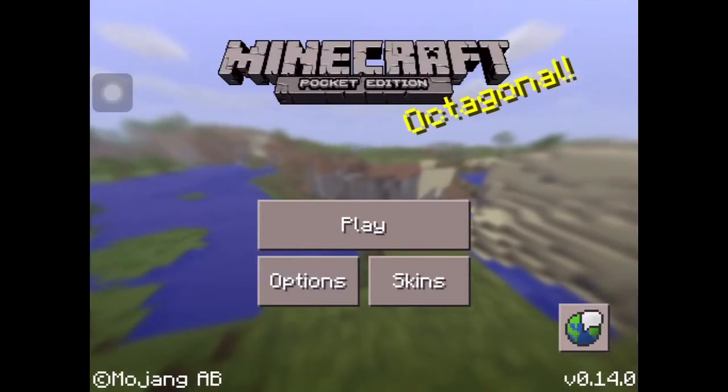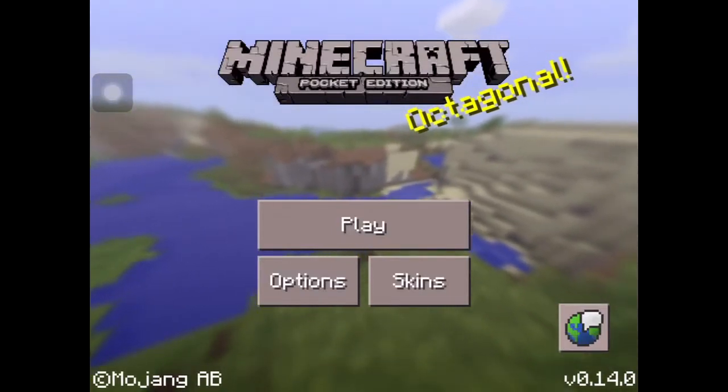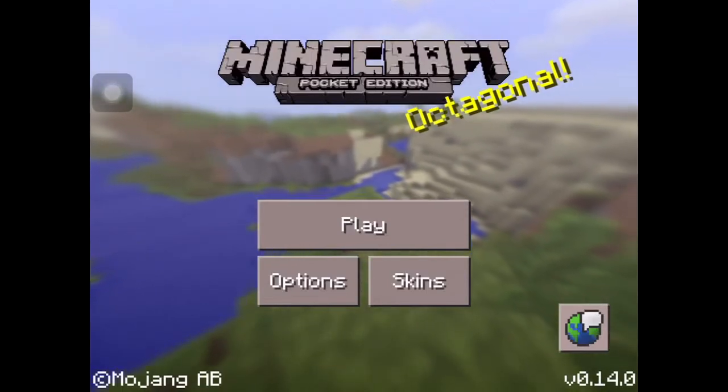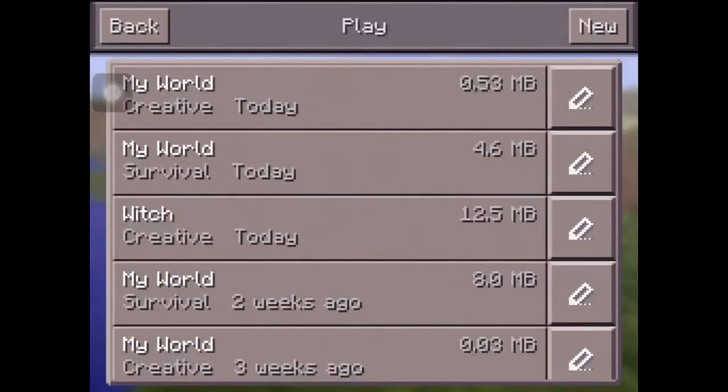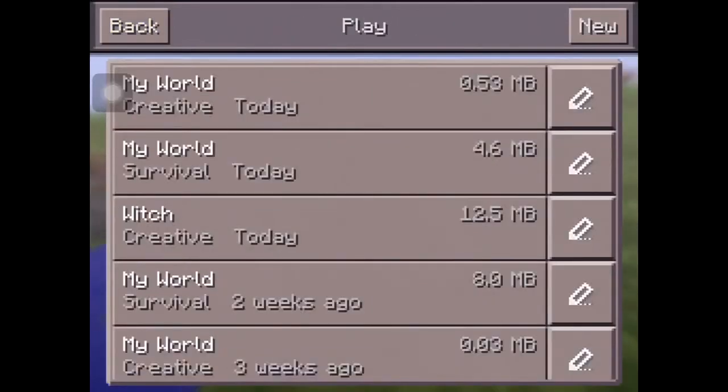What is up guys, this is Minecraft the Kid here, and today I'm gonna be showing you the witches in Minecraft version 0.14.0. The seed is gonna be down in the description, but you can also locate it from here: 7 7 3 0 1 6 2 1. That's the seed right there.